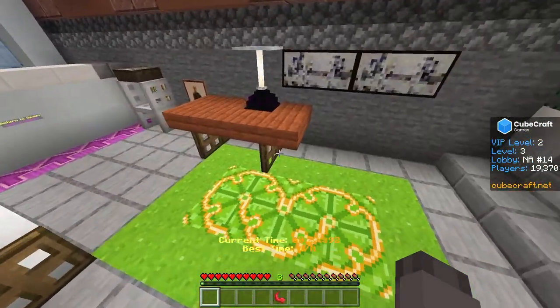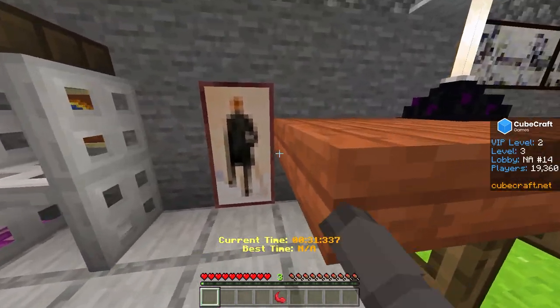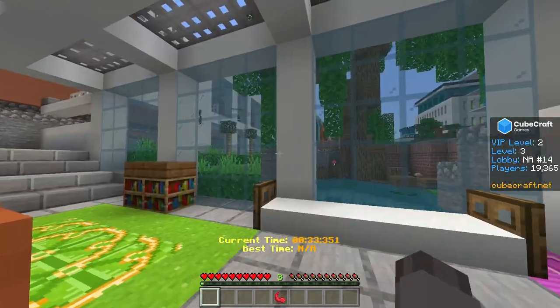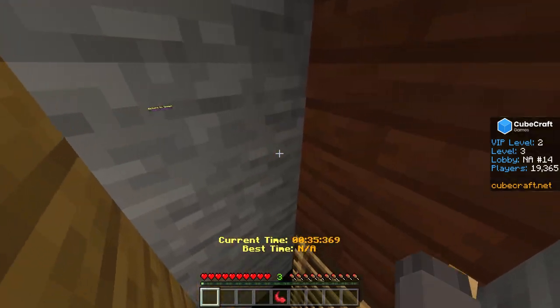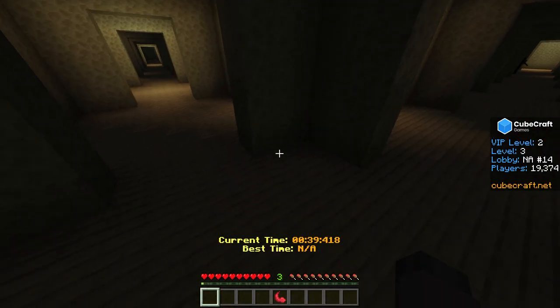You could continue to do the parkour over here and then make it over there. But what we really want is this painting, and we're going to noclip through it — and we have fallen into the backrooms.